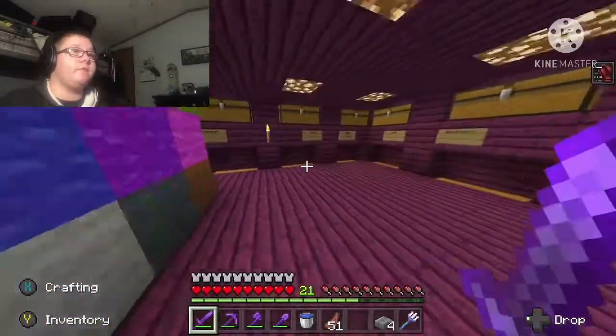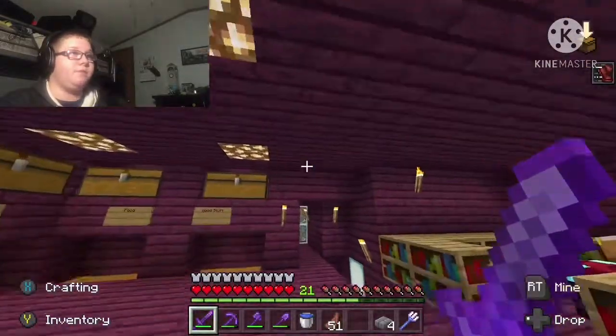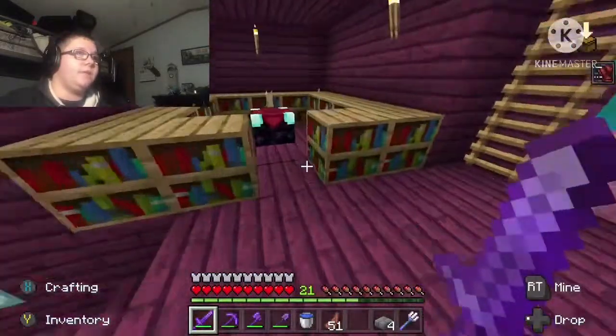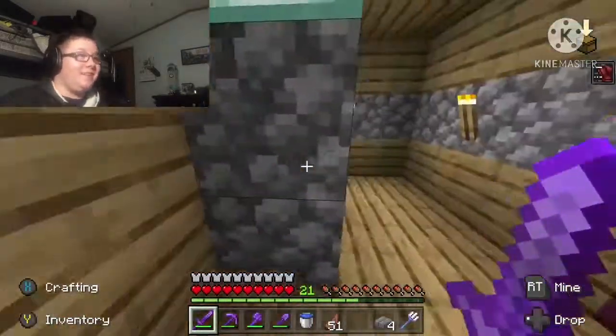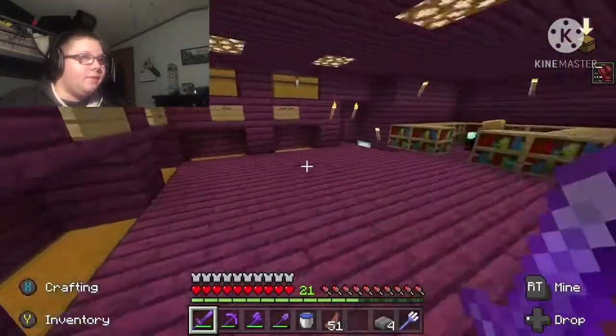This used to be my first ever storage, just upgraded to purple, and that's really it. There's an enchanting table I don't use because — books. Library! This is the library. Oh yeah, I forgot about that.